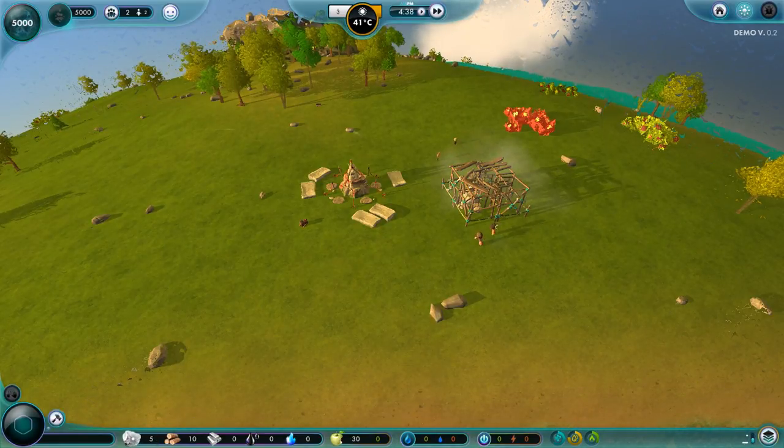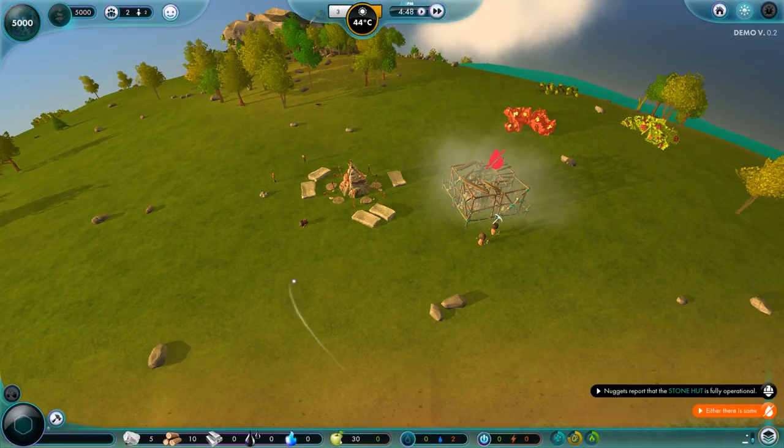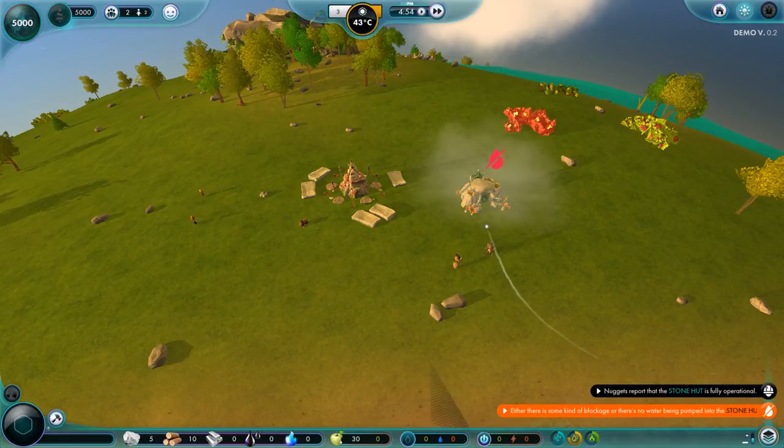We have five stone, ten wood, no metal, no oil, no gas. We have 30 food and no water. Nuggets report that the stone hut is only operational — there's some kind of blockage or there's no water being pumped. So how do we put more to that?